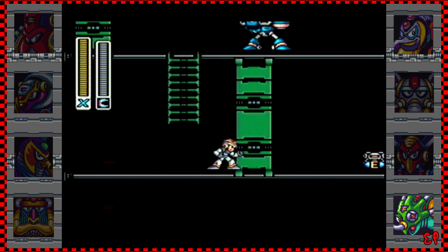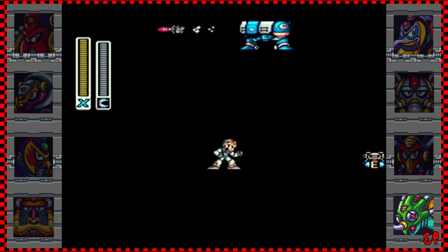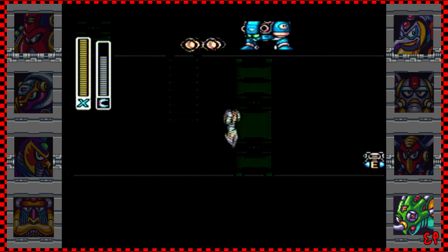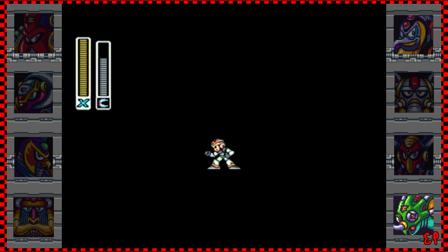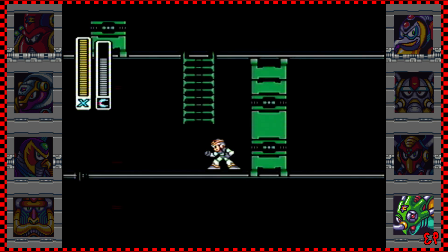When you use this boomerang, if you just fire it goes forward and then comes back again. Once you catch it, you get back the weapon energy — that's pretty neat. If you jump and shoot while you're on the way up it still goes upward. You're not getting the weapon energy back if it hits an enemy. But if you shoot while on the way down, that's how you reach that sub tank.